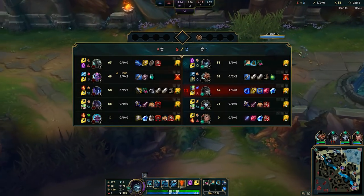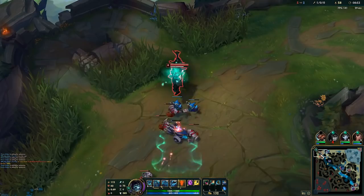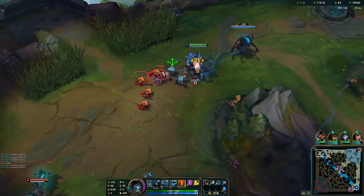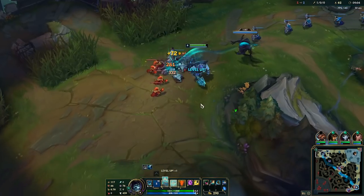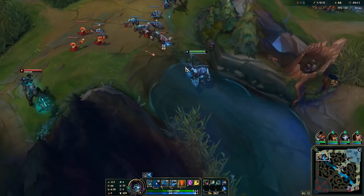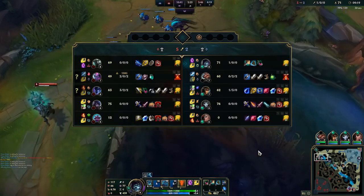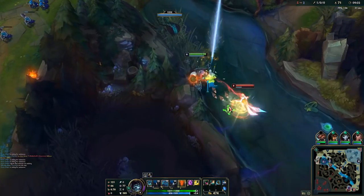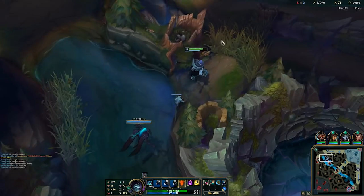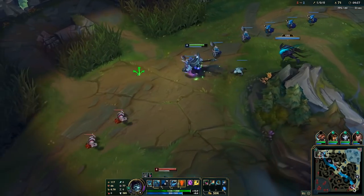Yorick is one of the only champs where you need to keep your ultimate alive the whole time — if Maiden dies you're just weaker. Mordekaiser pushes out again and I'm not bothering to all-in him. I'll look around the map. It's a stale lane; I couldn't get a kill pre-5 because he was careful. If I try to go in he'll ult me, I just press W and run away — no point. But I have lane pressure from Maiden, so that's when I can roam. If they're not going to fight me, push in and back.